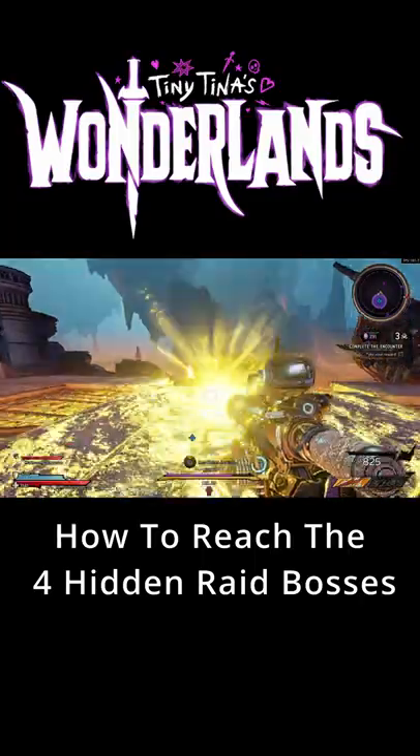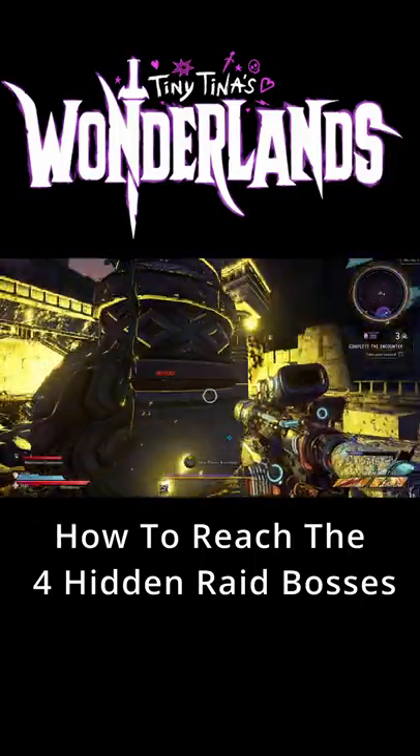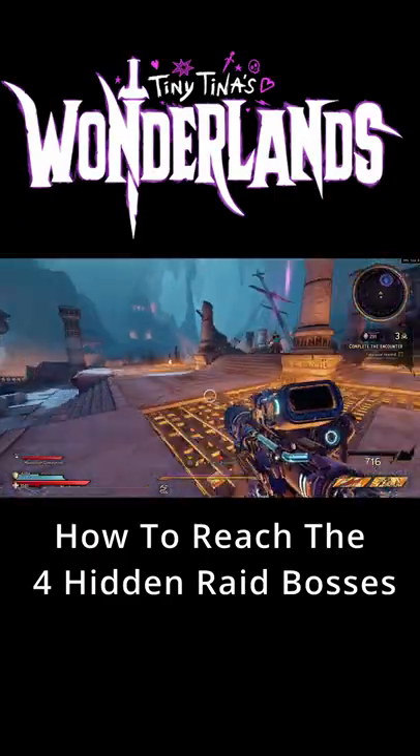For the yellow one, activate the rune, then follow the light and shoot the rock, then shoot the yellow light until it explodes. If the spotlight catches you three times, you'll fail.